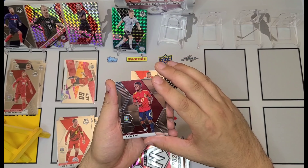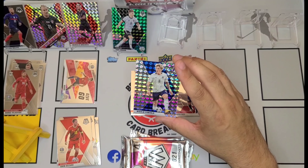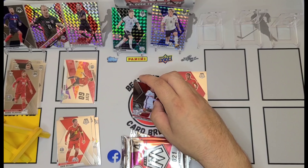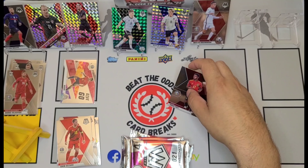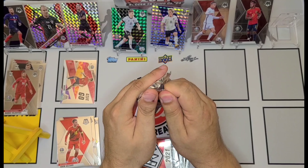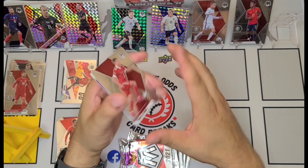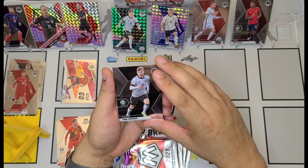These cards look really nice. You guys will probably recognize the design — it is the same design for Mosaic Basketball 2019-2020 as well as Mosaic Football. I believe they've launched some other Mosaic products since then as well. Eden Hazard, there's Mason Greenwood — that's a nice one. Ansu Fati is a nice one there as well. And Nicolo Zaniolo is going to be another mosaic prism. I wish they called their prism something other than mosaic — it just gets too confusing.